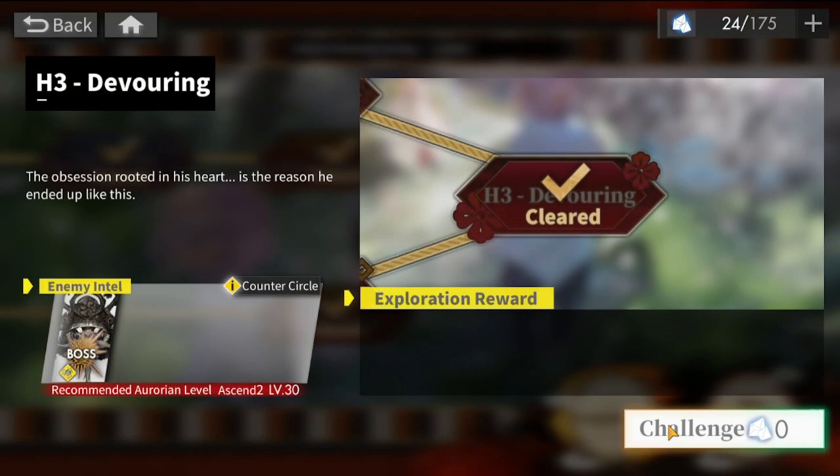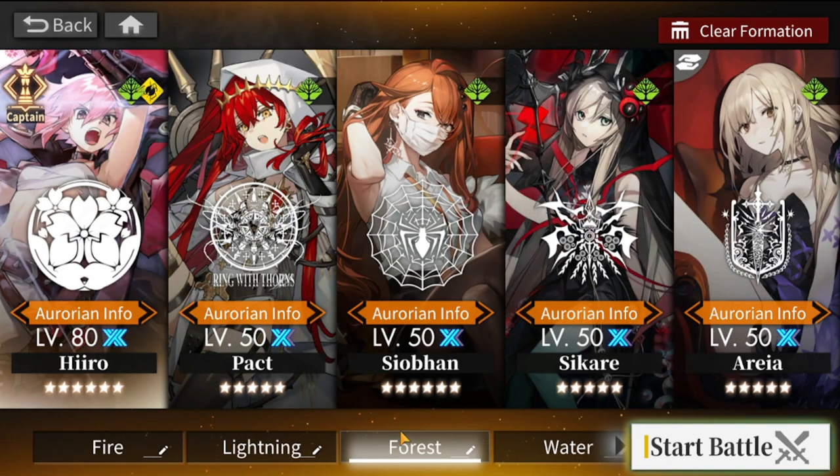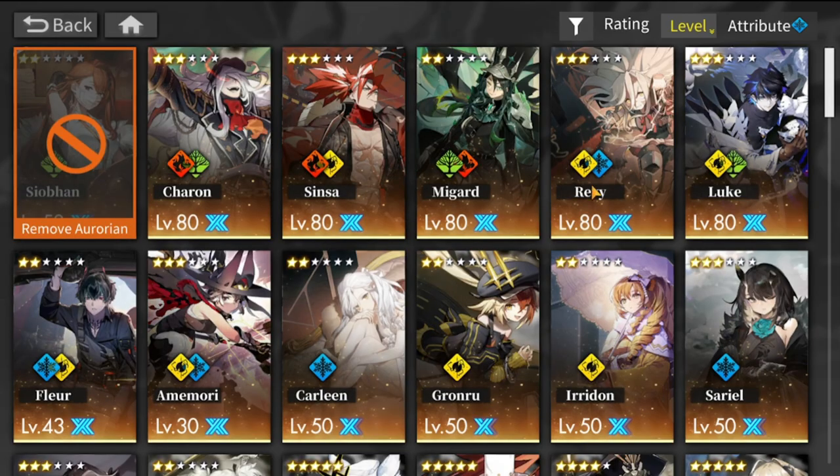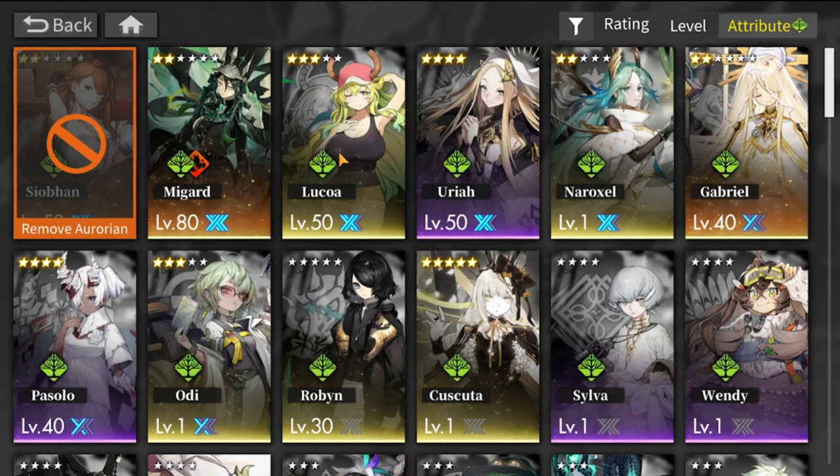Another option is to bring a forest team, because forest counters thunder and the boss is actually a thunder type. I tried this team already — it falls a bit short because Shoban doesn't have a preemptive strike and I don't have another good converter aside from Shoban.